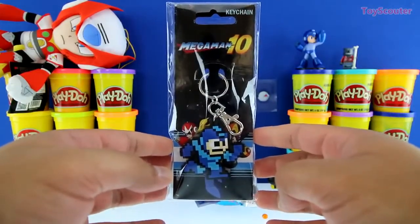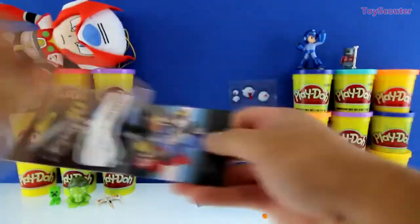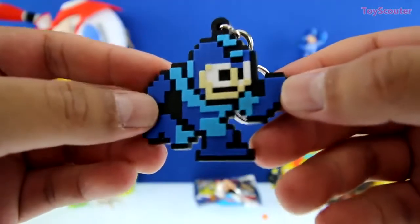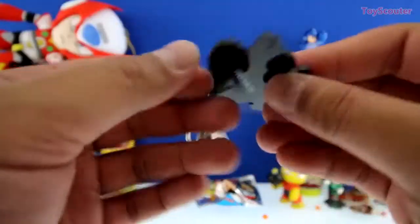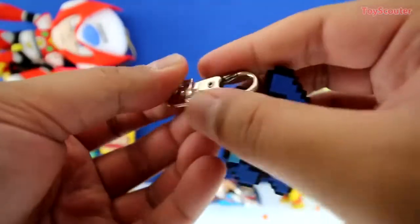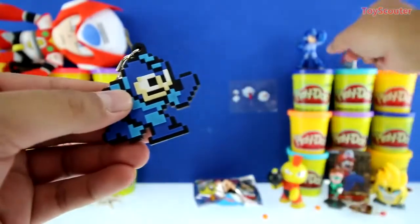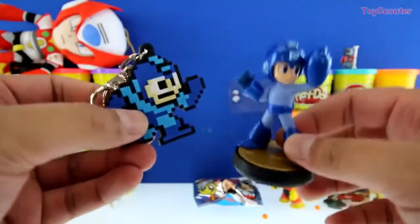Cool! It's a Mega Man 10 keychain! We have Mega Man and it looks like a bunch of little blocks, like Legos or something, and he's running! And on the back it says Capcom, the brand who made it! This is a little keychain so you can hook it onto your keys or anything else - pretty awesome and useful. Which Mega Man do you guys like better, this figure or this keychain? Let me know in the comment section below!